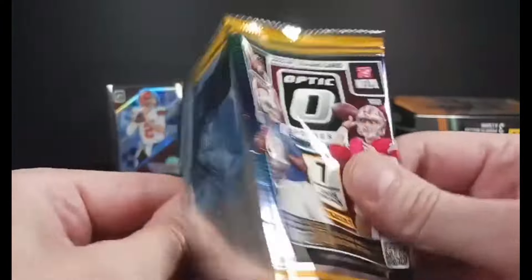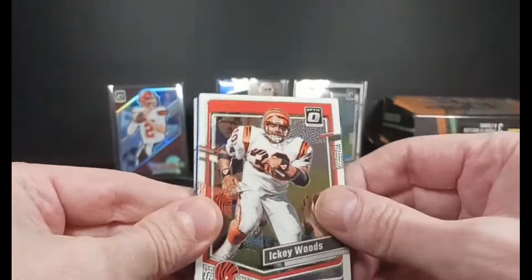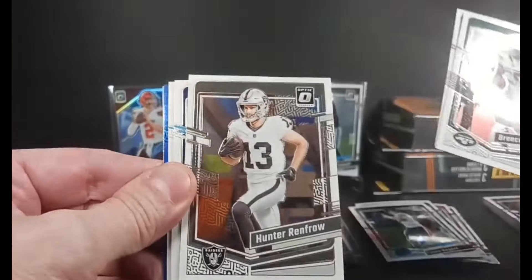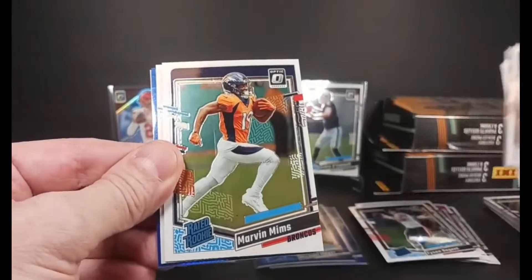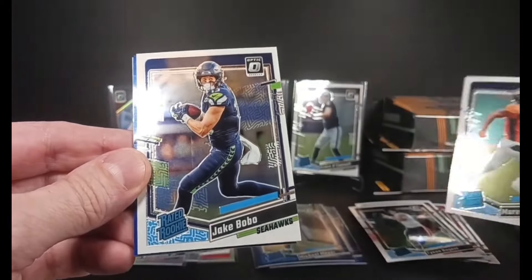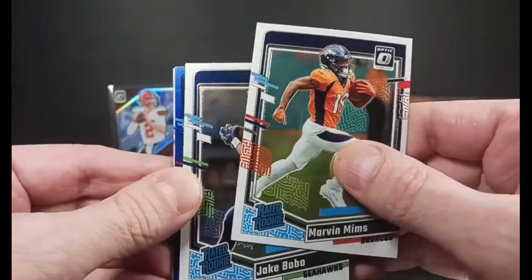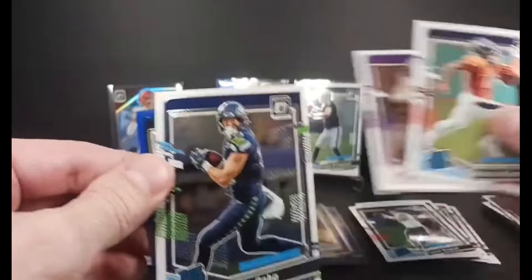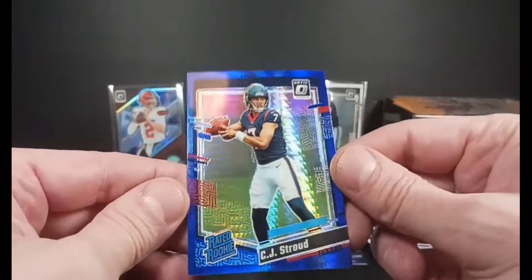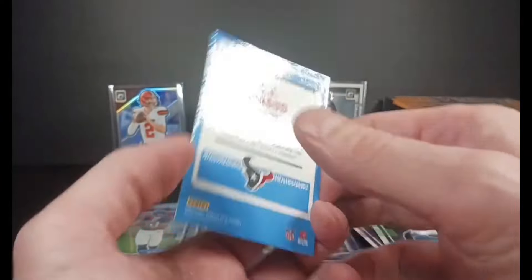One more pack to go in this mega box. Thanks for watching. Getting into the last pack — Icky Woods, a little shuffle with Breece Hall, Hunter Renfro, Marvin Mims rated rookie. Jake Bobo — I got Bobo'd twice. Got a TJ Hockenson and the last blue hyper. Yeah! Hit it in the last card. That's awesome.